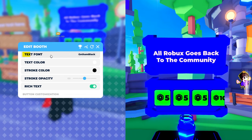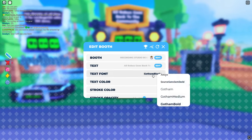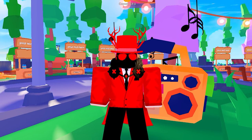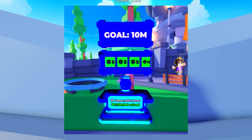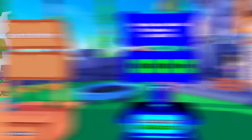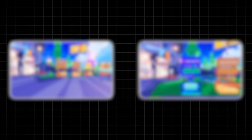In Edit Booth, you'll have the options to change the font, stroke size, stroke color, and the text color. Just play around with these features until your text looks really good. Also, you want to have a goal on your sign as well, and you need to make sure it's not too far from what you have raised, so that people will actually want to get you there.